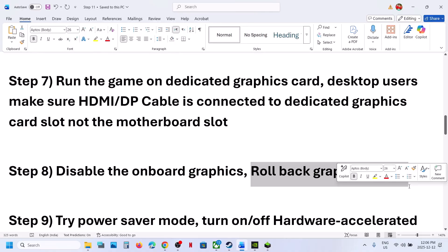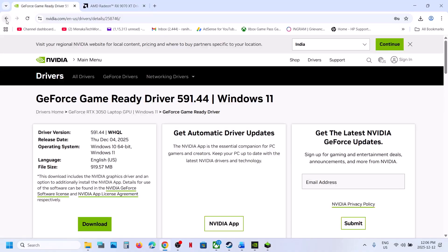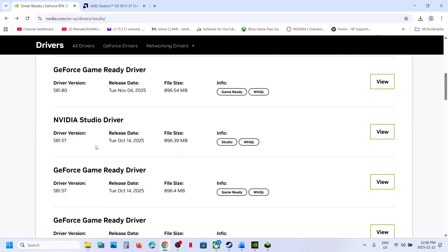Still not working? Rollback your graphics card driver. If the latest driver is not working, go to the NVIDIA website, select your graphics card and operating system, scroll down, and click View More Versions. Try installing an older graphics card driver — click View, download it, install it, restart your computer, and check.